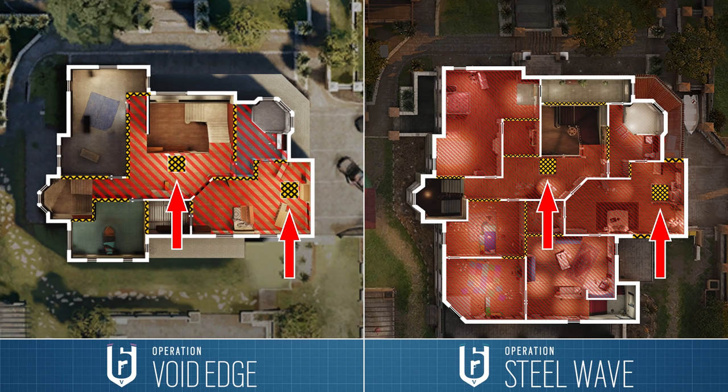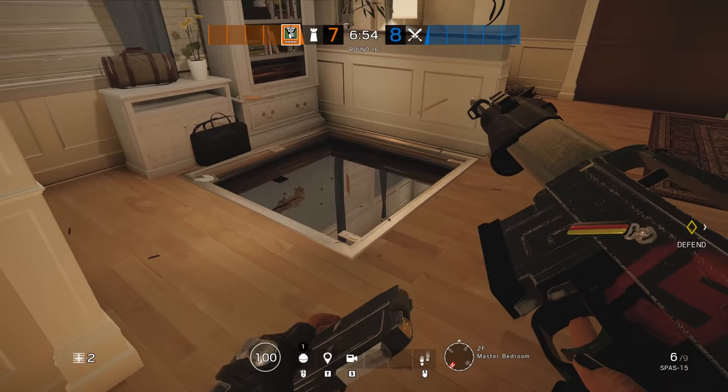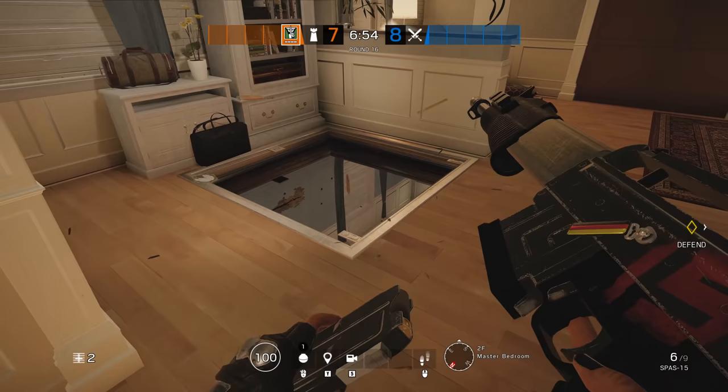And finally, hatches on the second floor. As you can see, they are exactly where they used to be and, for the most part, offer exactly the same access and lines of sight as before. This little half wall here in the master bedroom does make it a little bit more difficult to see to the north, but apart from that, all stays the same.